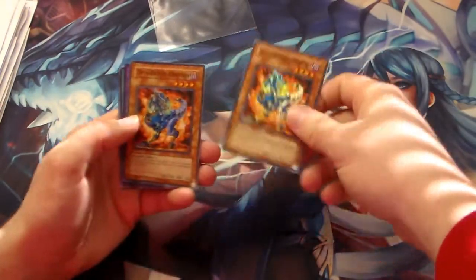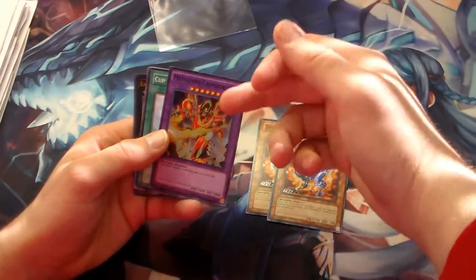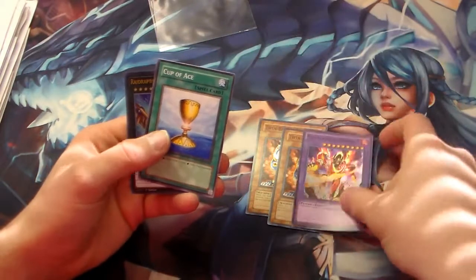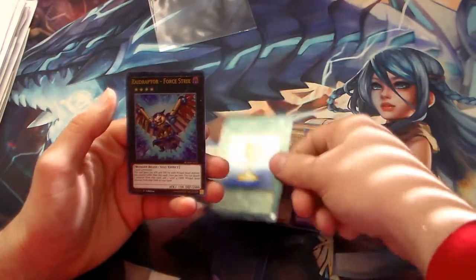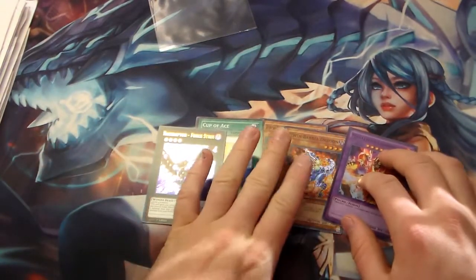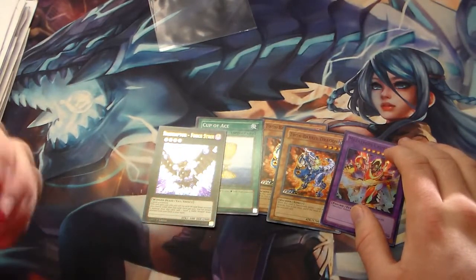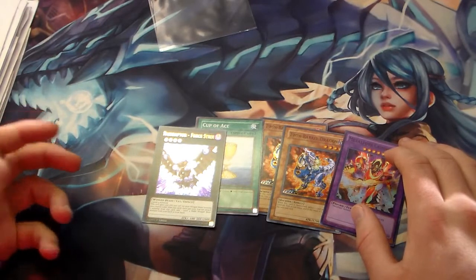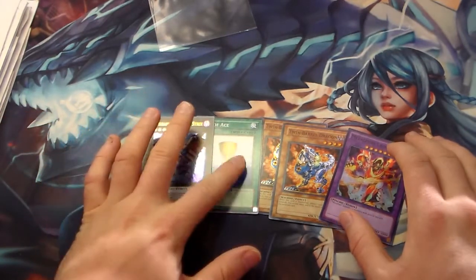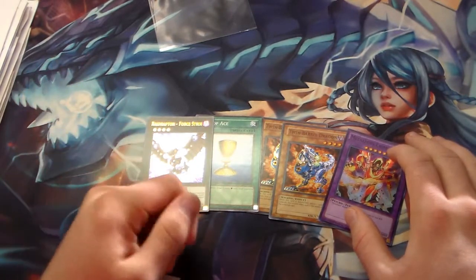We have Bail Twin Dragon — I apparently got two of those. A Metaphose, which you run in the Metaphose deck. Cup of Ace and a Raid Raptor Force Tricks, which is always good to have on hand. This is for the Bandit Keith deck that we're building with the new Desperado gun thing that's coming out. Cup of Ace you can use with Second Coin Toss and some other things in the deck.